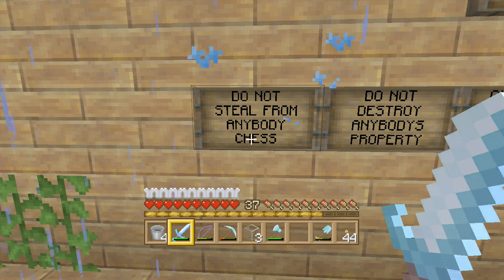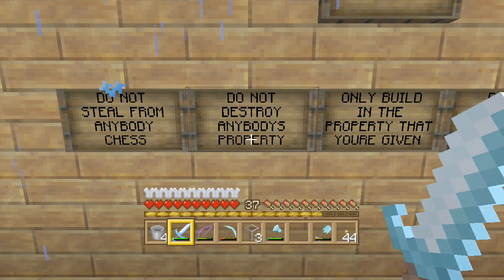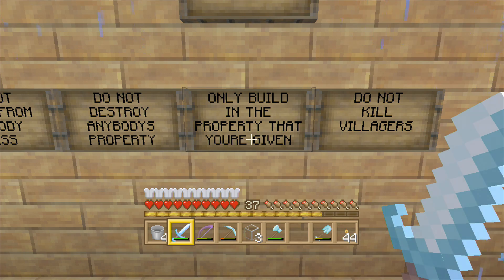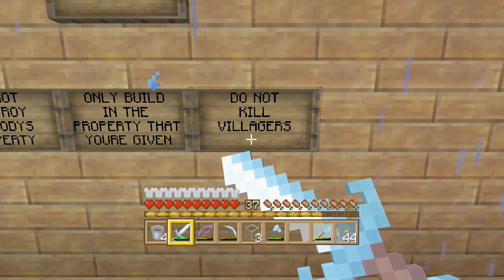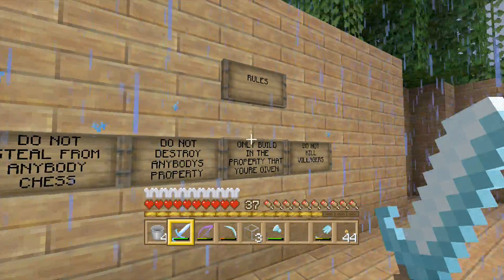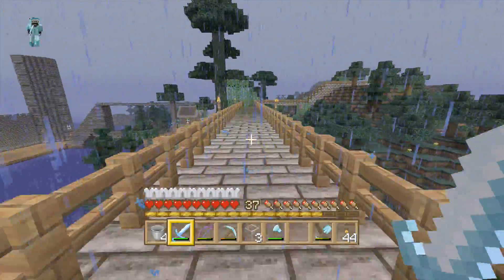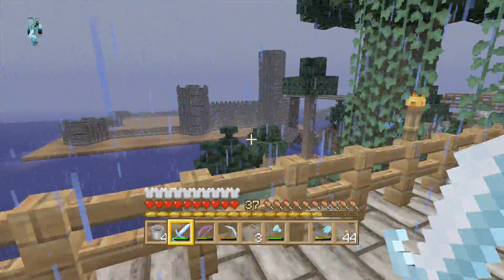Got some rules here for you — we're still making up rules. Rules: do not steal from anybody's case, do not destroy anybody's property, only build in property that you're given, do not kill villagers. Those are some of the rules — we'll be adding more but those are the important ones.